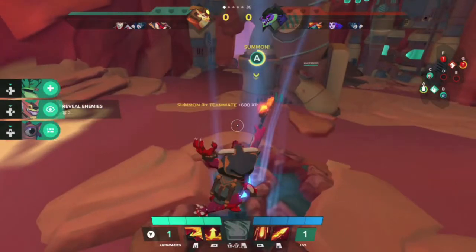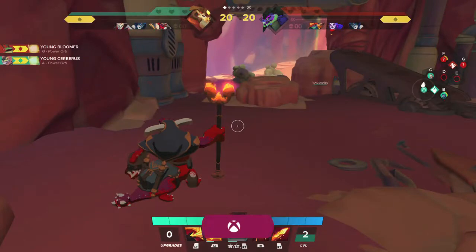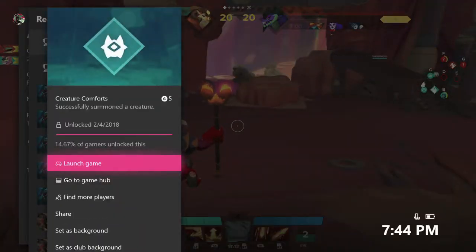We're just going to hold right to use the reveal enemies creature, and once he pops out, you should be on your way to the achievement. There it is — it's going to be 4-5 gamerscore, and that's all there is to it.